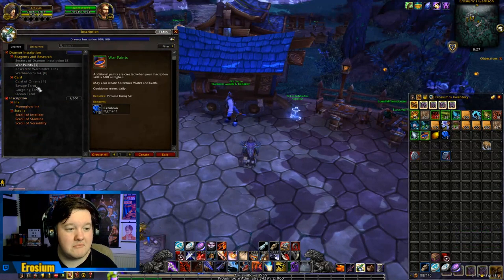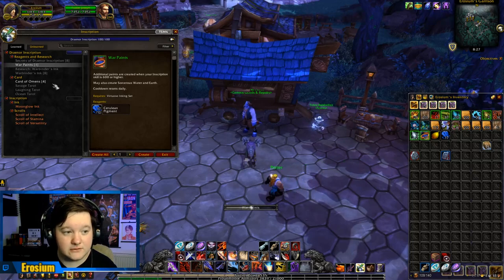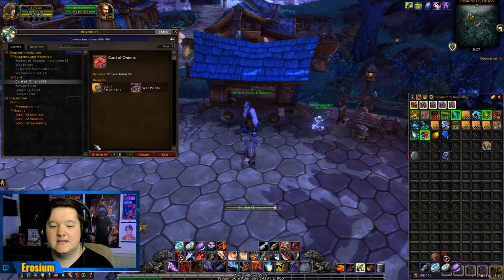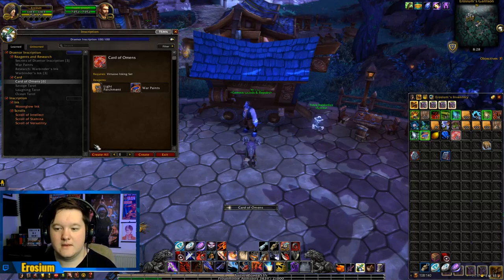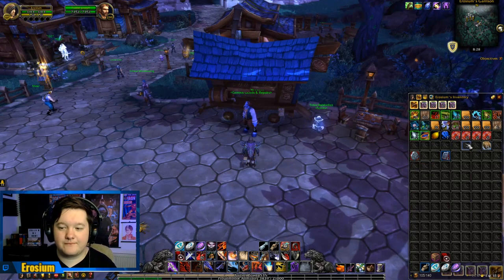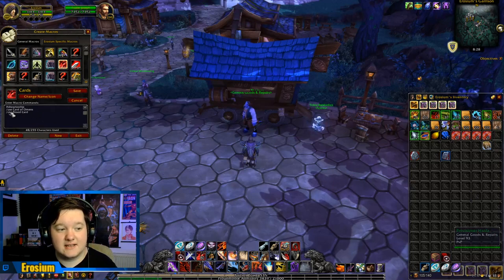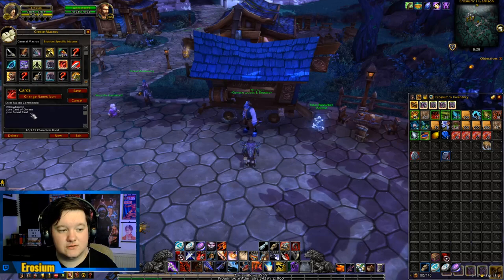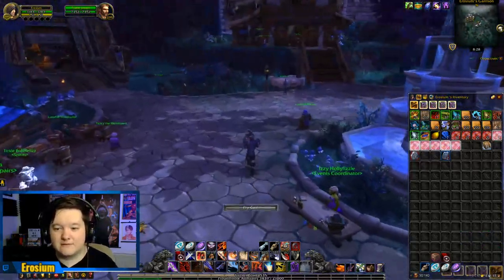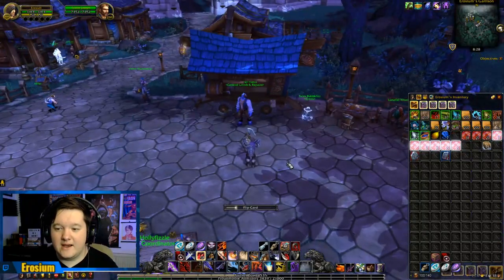For inscription, I do need to do my daily craft. There's no need to make Secrets of Draenor Inscription — none at all. So we just make the War Paint; that's your daily craft. Once that's made, you go ahead and make your Cards of Omens, and once those are made we're going to flip all those really quickly. You can only make four per day, which is 80 cards. You can use a macro — slash macro, hashtag show tooltip, slash use Card of Omens, slash use Blood Card — save it, put it on your bar, and you can literally press it as you're running around. Then sell everything to the vendor straight afterwards and log on to your next alt.